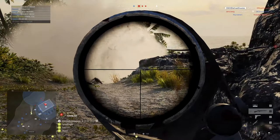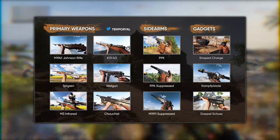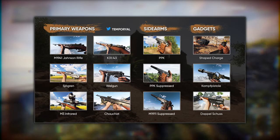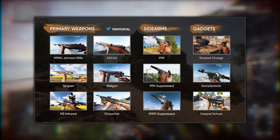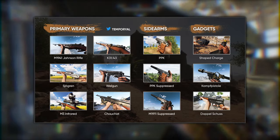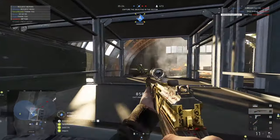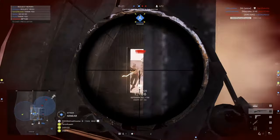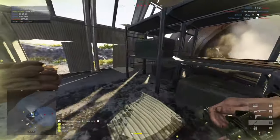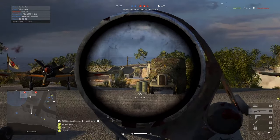On the new weapon front, the patch delivers plenty. We have the Sjögren shotgun for the Support class as well as the Shosha LMG. The M3 Infrared is making it into the game for the Recon class, with Recon also getting the K31/43 bolt action. The Welgun SMG will be available for the Medic alongside the M1941 Johnson semi-auto for the Assault class. On the secondary side, we have the PPK and PPK suppressed variant available as secondaries to all classes, as is the suppressed variant of the M1911 as well as the Welrod pistol — a healthy selection of six new primaries and three secondaries.